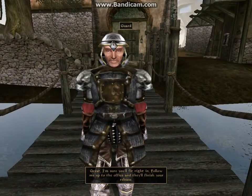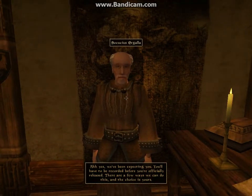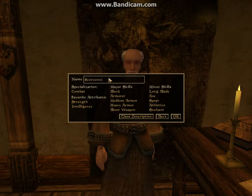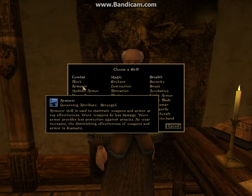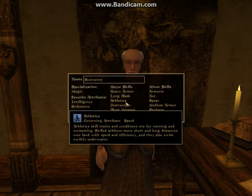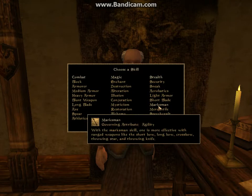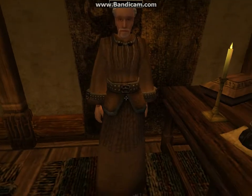Let's make our way inside the office. So we're inside the office - talk to this bloke. We're going to fill the forms out ourselves. You don't have to call it what I'm calling it, just call it whatever. Specializing in magic, attributes are intelligence and endurance. Major skills are heavy armour, long blade, athletics, destruction, conjuration, alteration, restoration. Acrobatics is very important. Speechcraft and block. You don't need to fill out a class description, just press OK.